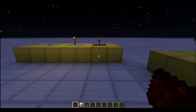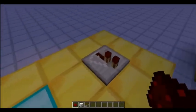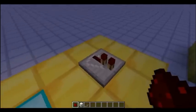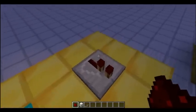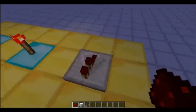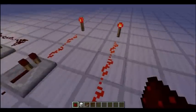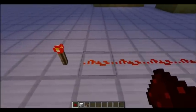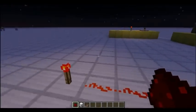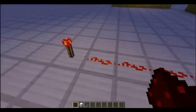Next up we have the ever-useful repeater, and the reason it's so useful is because it actually has three different distinct unique functions that all help to improve flexibility in a redstone circuit by a very large amount. I have three setups over here. The first setup is showing the repeater acting as a repeater. As I said before, redstone power will only run for 15 blocks - on the 16th it will not be powered.